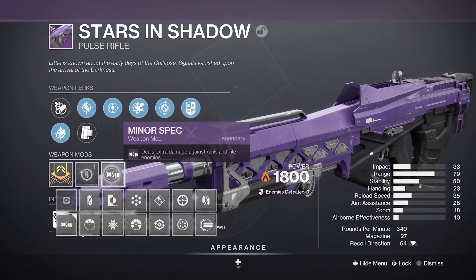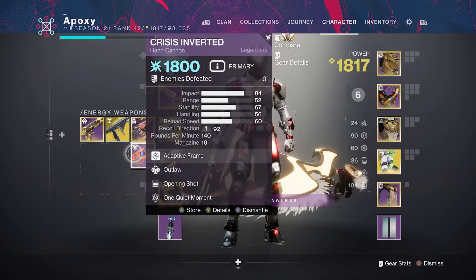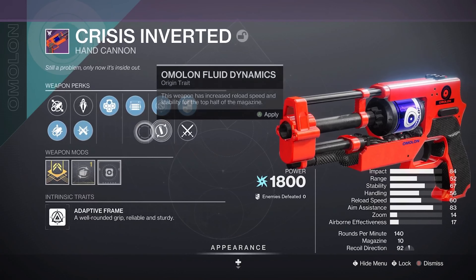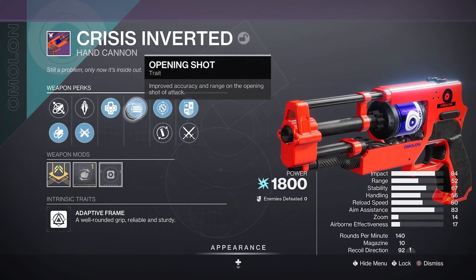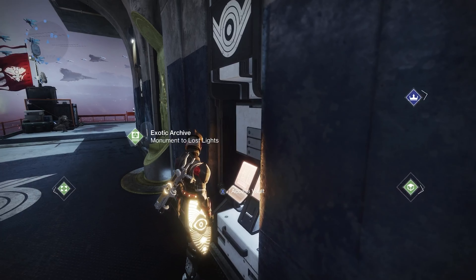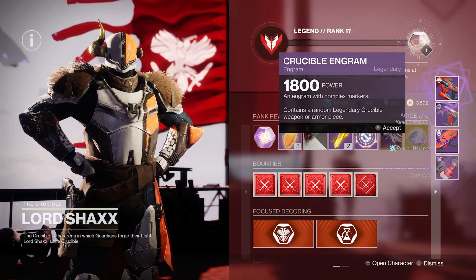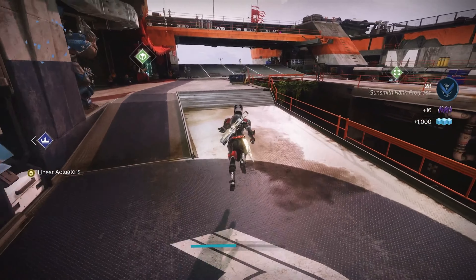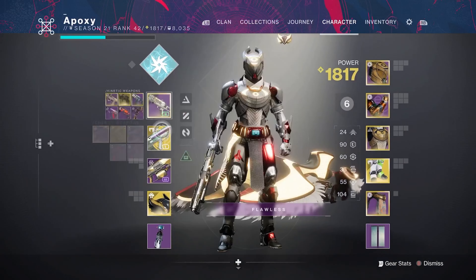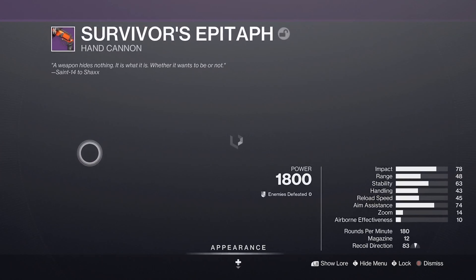Moving on to the Stars and the Shadow Pulse Rifles. Got a decent one with Surplus and Eye of the Storm, Accurized, Fluted Barrel, and Hammerforged, with a Handling Masterwork — the Handling Masterwork is probably the worst part, but this thing can get up to 82 range with decent stability. A very great Pulse Rifle. The other one has Threat Detector and Vorpal, Accurized, Arrowhead Break, Smallbore, and a Reload Speed Masterwork — a lot of range and stability, not bad. Then the best thing I got was the Crisis Inverted with Outlaw and Opening Shot, Ricochet Rounds and Smallbore, Handling Masterwork sadly, but 52 range — not bad. Outlaw and Opening Shot always work well together and I'd give this a try in PvP.